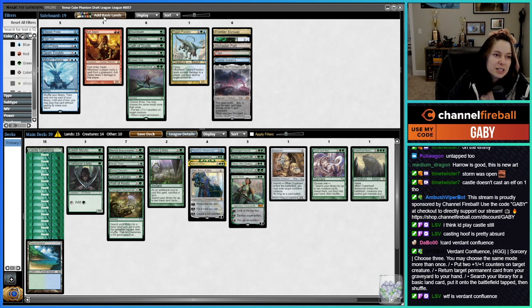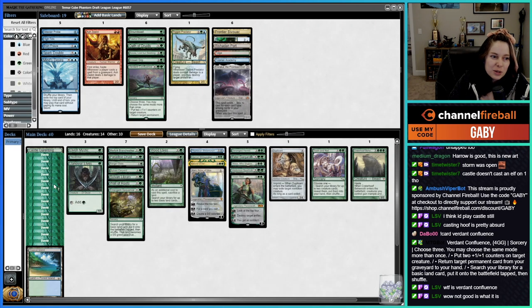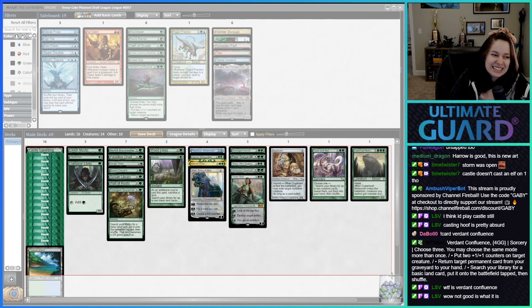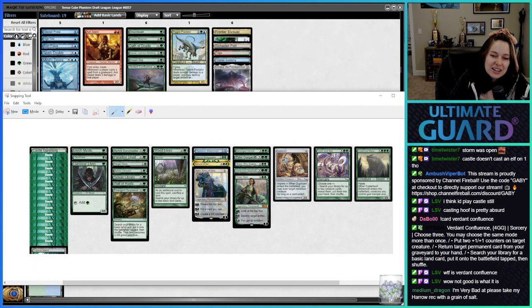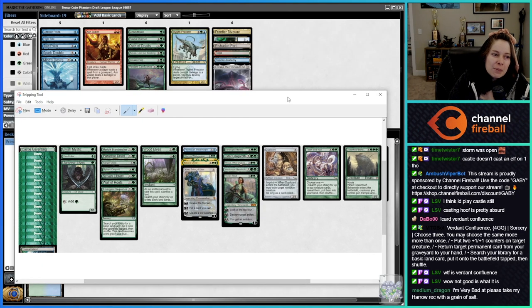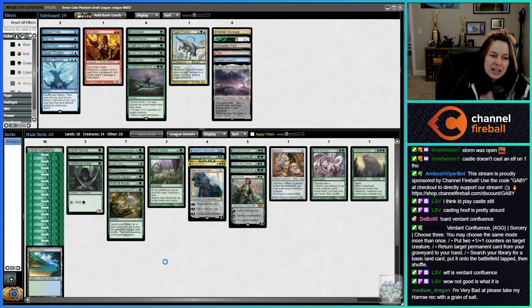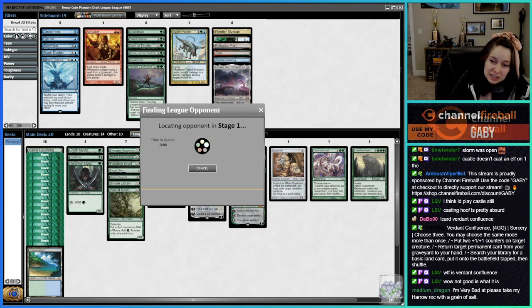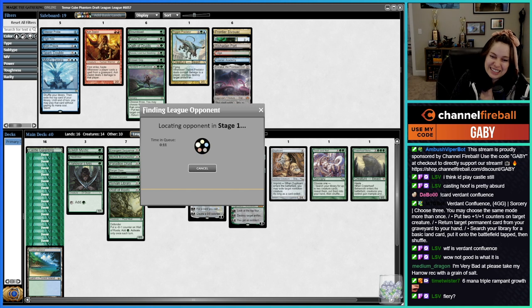What the heck is Burning Confluence? It's the green version of the confluences — you know, the fake cards they put in cube — except it's not good. There's a reason the red confluence and blue confluence made the cut; even the black confluence sometimes makes the cut. The green one is basically six mana triple Rampant Growth.